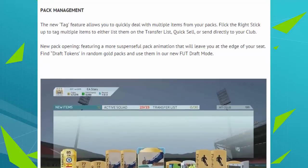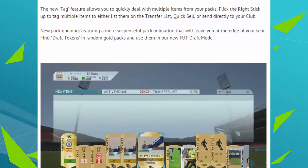We have the pack management. The new tag feature allows you to quickly deal with multiple items from your packs - flick the right stick up to tag multiple items to either list them on a transfer list, quick sell, or send directly to your club. New pack opening features a more suspenseful pack animation, as we've seen in the video I made earlier today, that will leave you at the edge of your seat. Find draft tokens in random gold packs and use them in the new FUT draft mode. If you find a draft token, you don't have to spend 15,000 coins or 300 FIFA points - you can just use that token to play in the FUT draft mode. That FUT draft mode looks awesome.